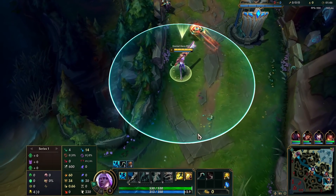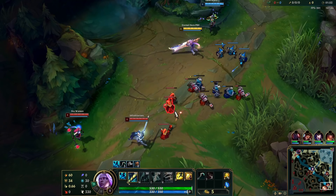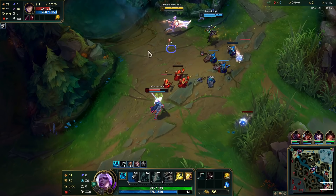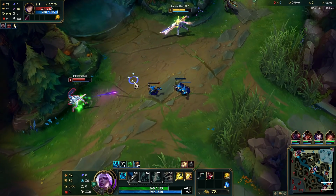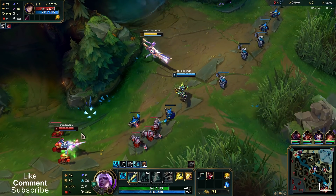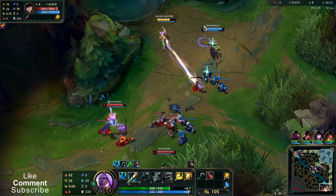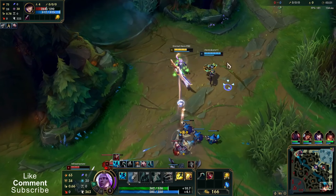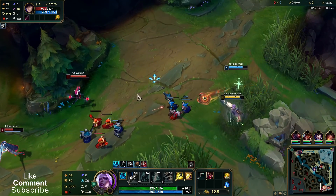So let's see how it goes. I'm using Grasp. When playing against something like Caitlyn, it's important to push your enemies, because when you push, Caitlyn is not able to make use of her range. You can Q through minions to extend the range. Each auto attack also reduces the cooldown of Q by one second.